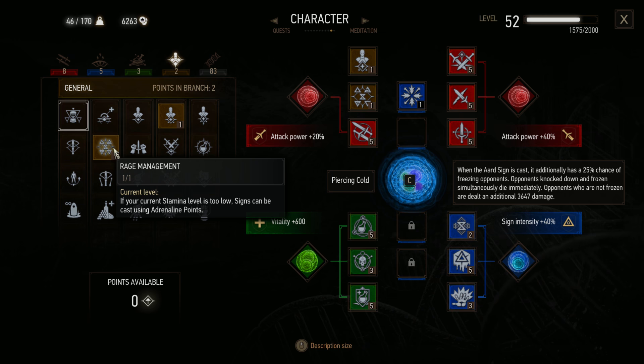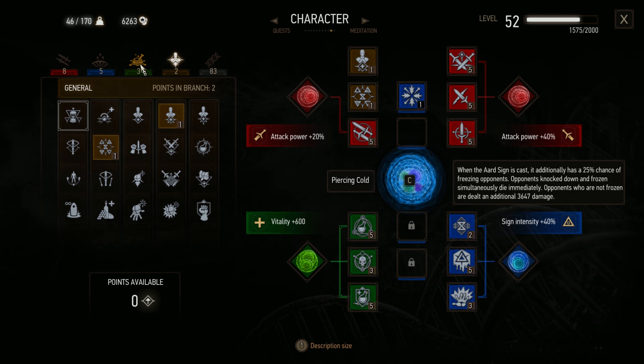We don't want to go overkill stacking it either, because we are going to be using some attack power stuff. Pick up Griffin School Techniques, and then second from general we want to pick up Rage Management. This lets us use our adrenaline points to cast signs, which is very helpful in general — honestly probably the most useful of all the general abilities.